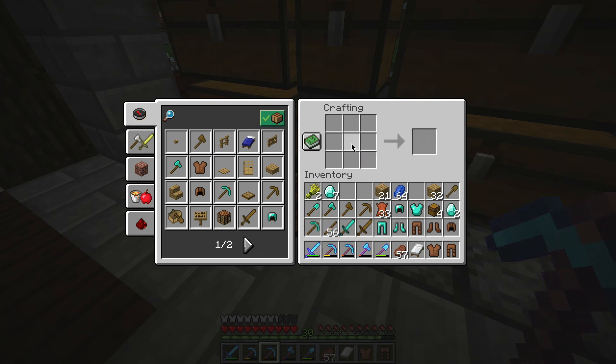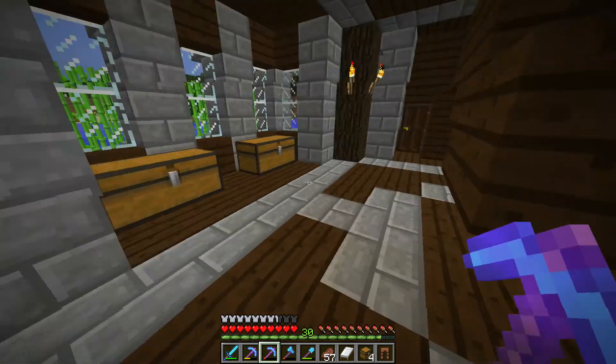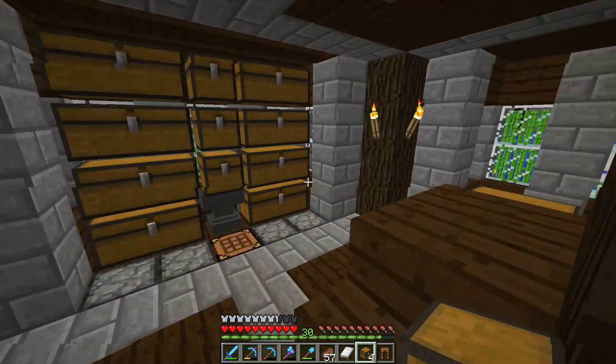If you're wondering why we're making tools — crappy ones like leather and stuff — it's so we can see what the enchants are. I'm going to go up here and keep things up here.